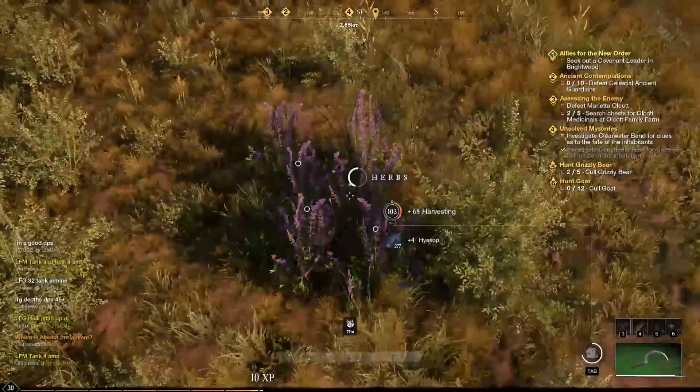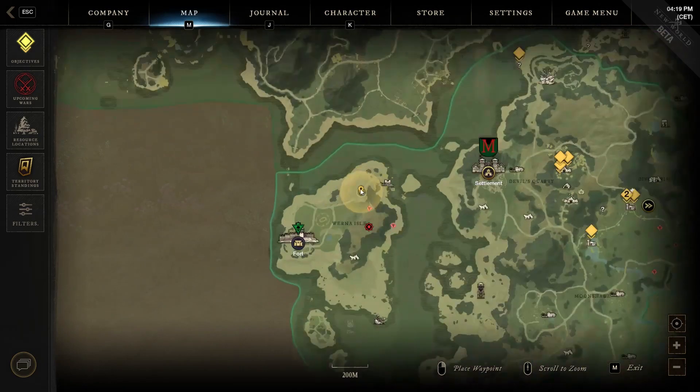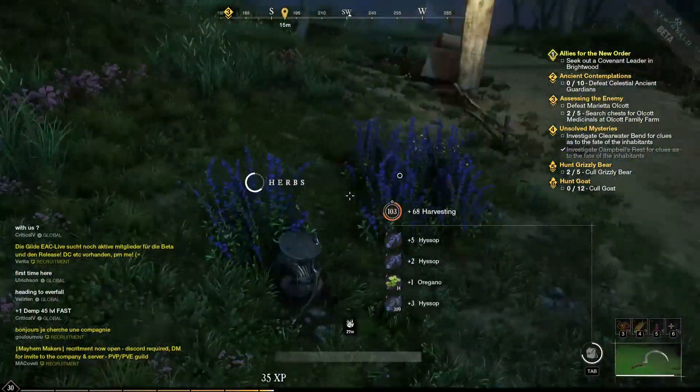The thirteenth location is still in the fort's island. This time you have to explore the top right side of the island, where you have to get to the small brown pocket below the road end. Here you will find a gate frame with several herbs to harvest nearby.